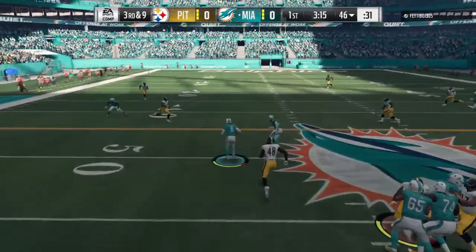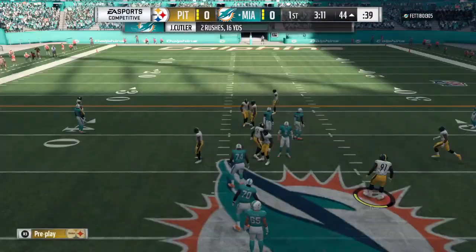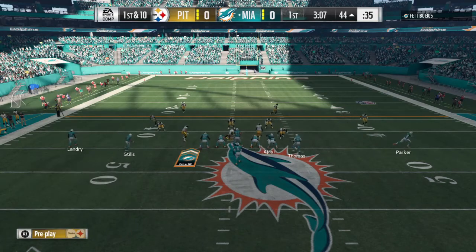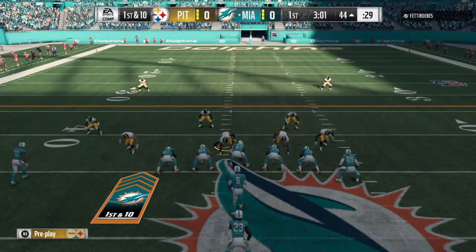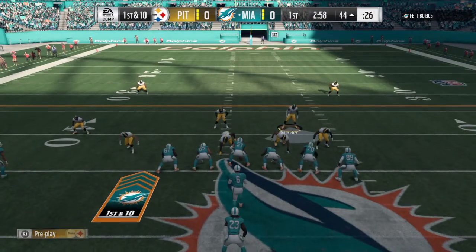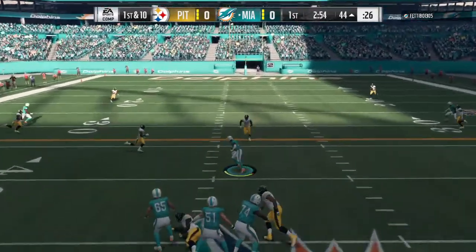Cutler dances to his left and slides to avoid the hit for a Miami first down — a gain of 11. When they grade this play, he'll get a double plus: he scrambles and picks up a first down, but also protects himself by sliding and avoiding the big hit. Double plus. Big time play.